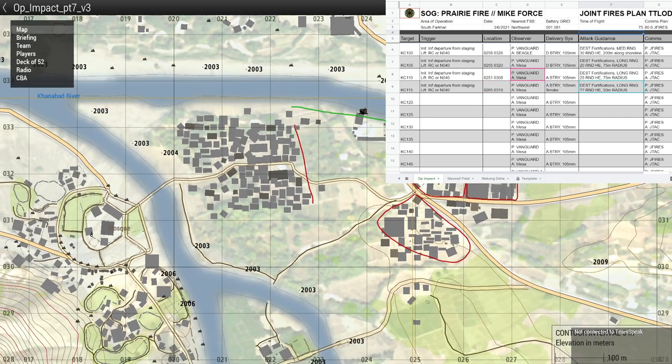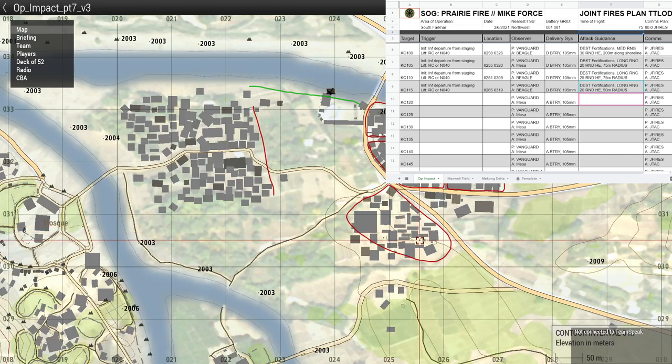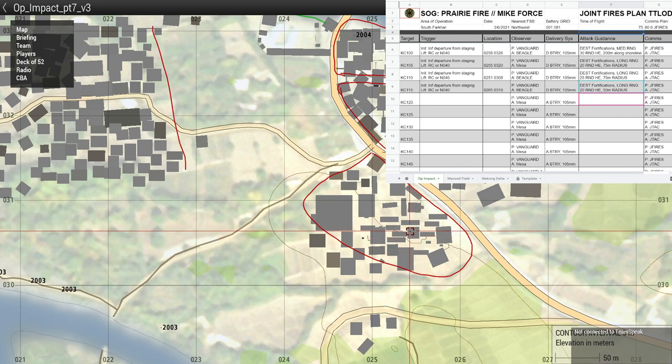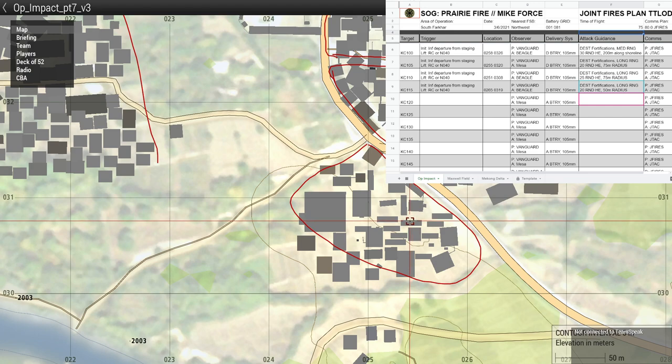As a pilot, if the artillery could hit the southernmost quadrant — reference the zero two four, zero three zero area — all those small buildings to the east had guys in them, and air won't be able to engage those super effectively. One big target — sure. A bunch of little ones? It didn't go great — it ends up with unexploded ordnance and then someone dies. That's what Kilo Charlie 110 will take care of.